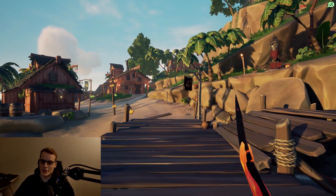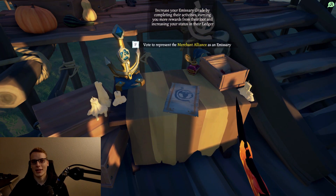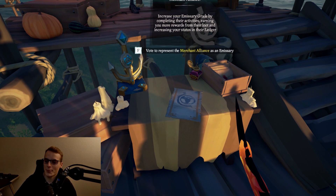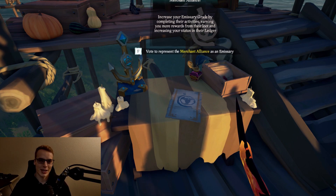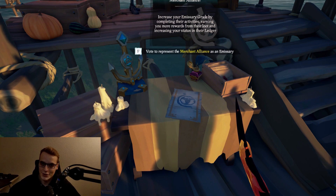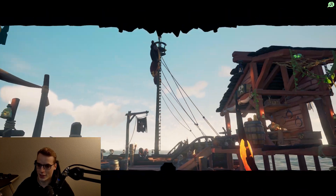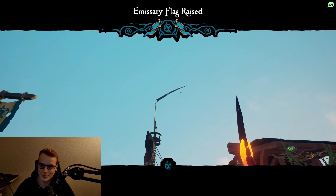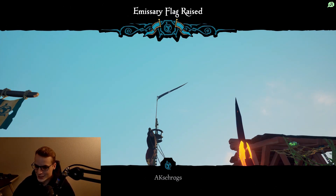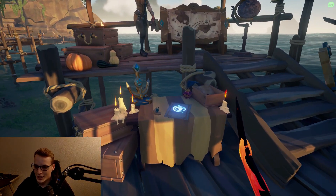Here's the other reason why I start as a closed crew: there are these emissary flags that you put on your ship, and these let you get more loot - your loot is more valuable, you get more gold, you get more rep. The problem with open crews is you have to have majority vote to put these up, and if you have two people that means you need a hundred percent of the votes or it ain't going up. If I had someone with me and they didn't know what to do, I would never get my emissary flag up.